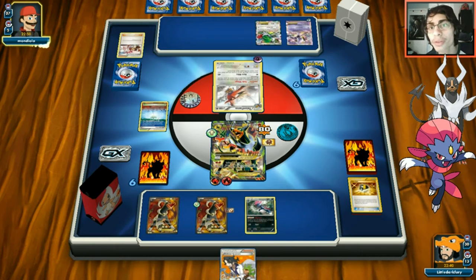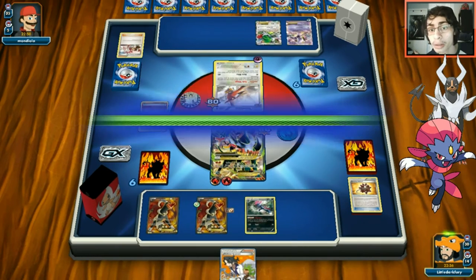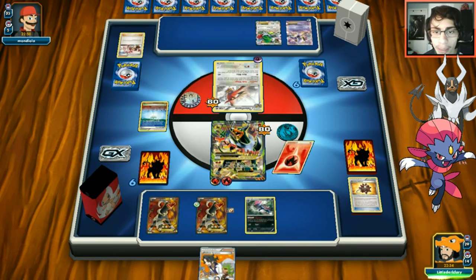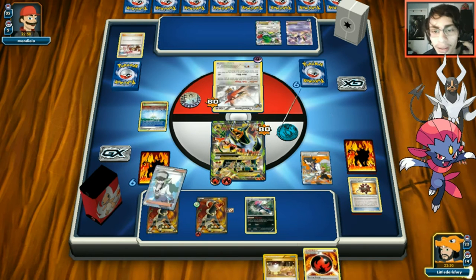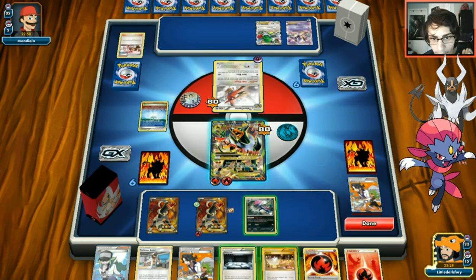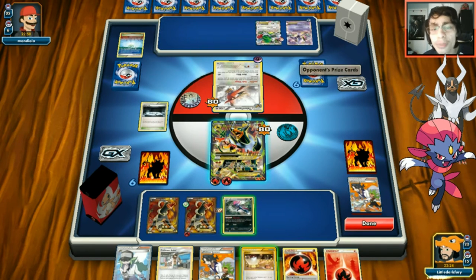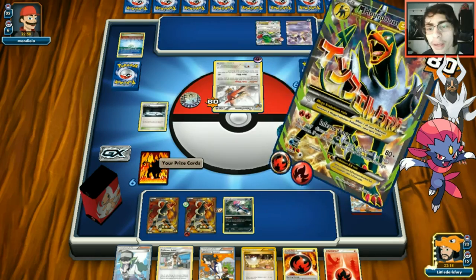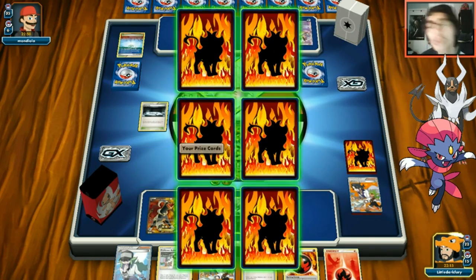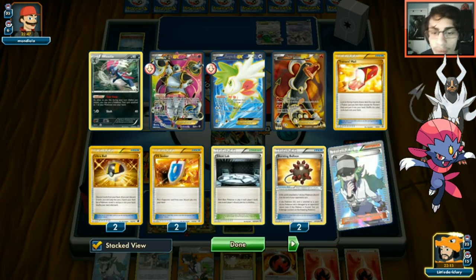Actually we're glad they played Celesteela on the Talent Flame because it would have canceled our Bursting Balloon effect. We get an energy, play Sycamore, and find Parallel City - we can lock opponent. We realize opponent didn't flip Parallel City to reduce our damage, which is interesting. We use Inferno Fang and knock out our target, taking a prize. We get another energy and have Burning Energy in hand.